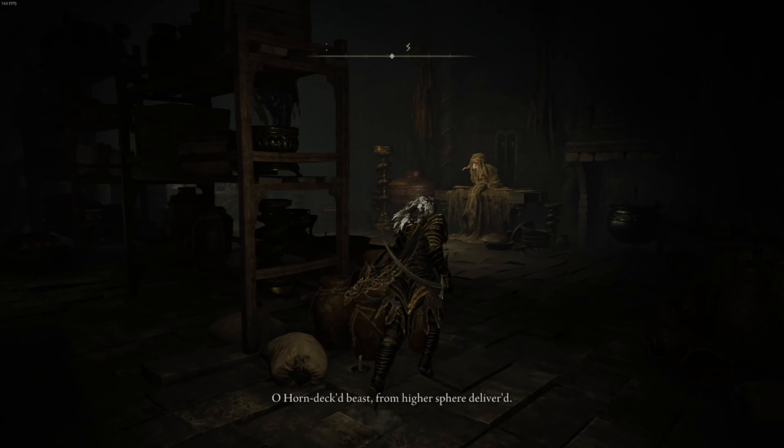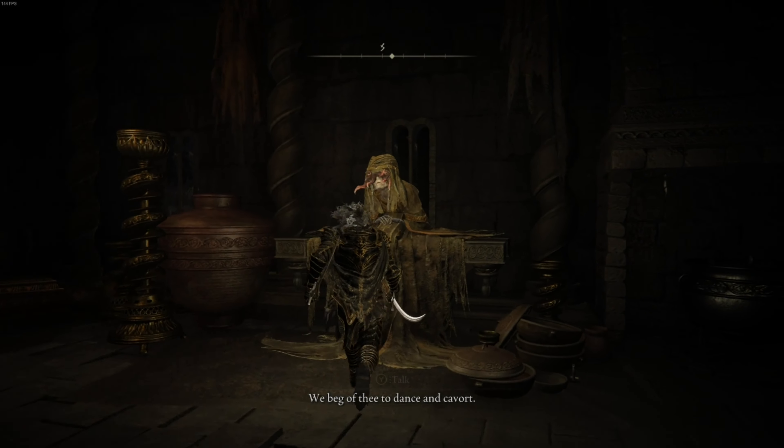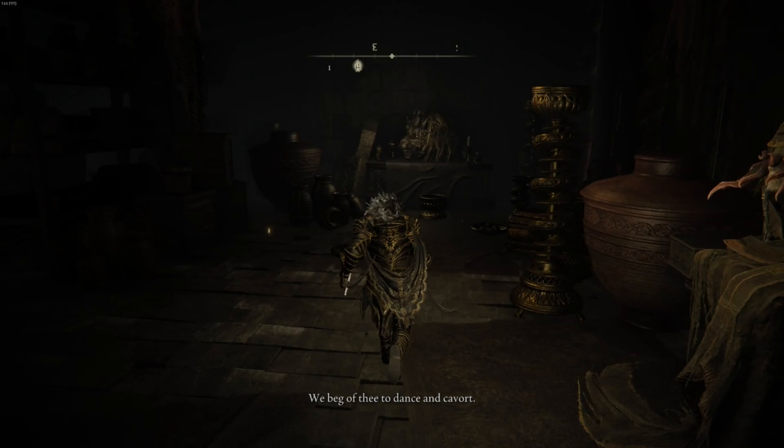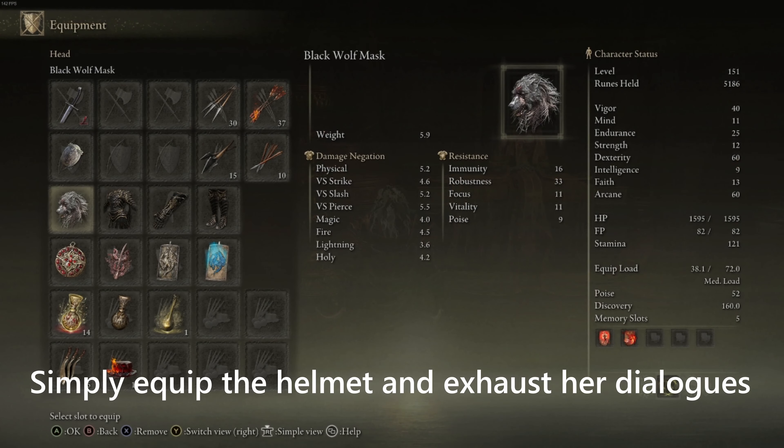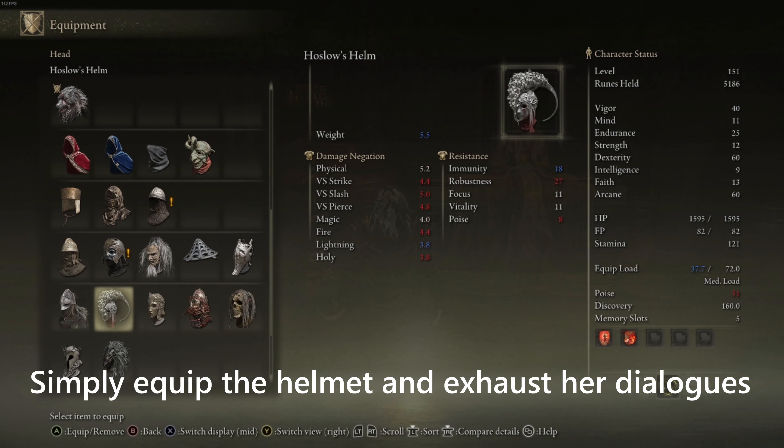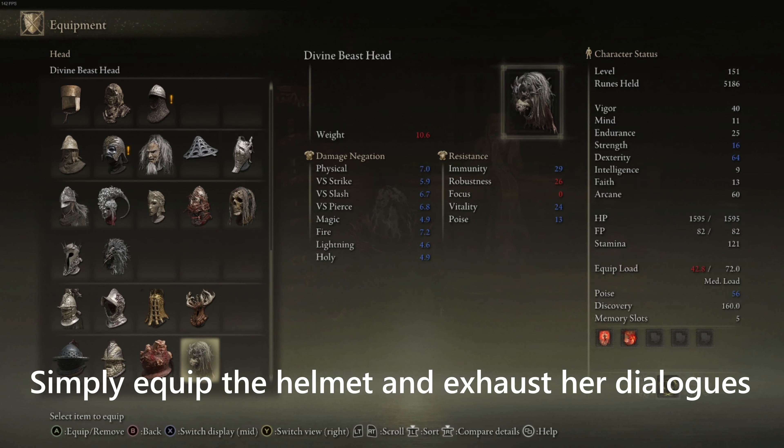You're going to find this lady inside this room here. Speak with her and nothing's going to happen at first. If you do want something to happen and get a reward from her, you simply have to equip the new helmet you got from the boss as well, called the Divine Beast Head.